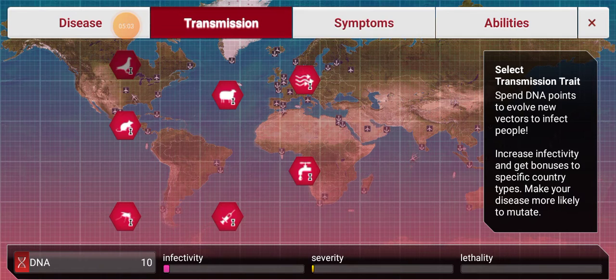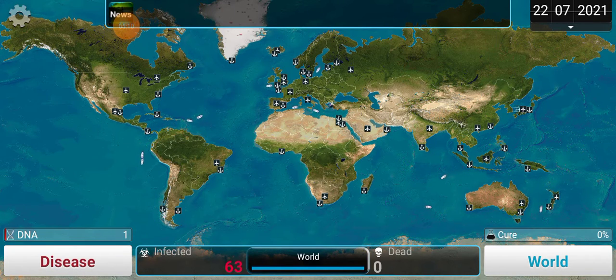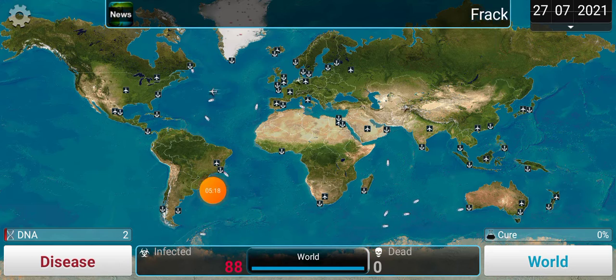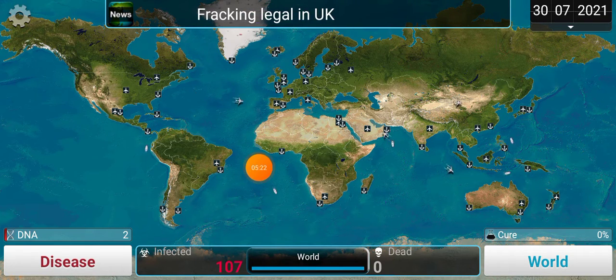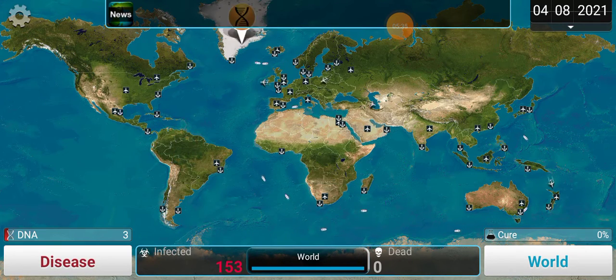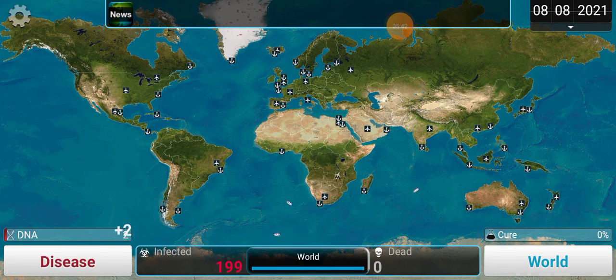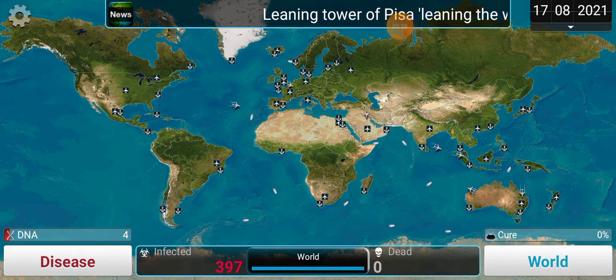I can get water transmission — that'll spread super fast. I'll get sneezing another time. Now it's spreading! Look at that number go up — that's a lot. I need more DNA points. Now it's spreading. Sneezing! I need livestock — spread!